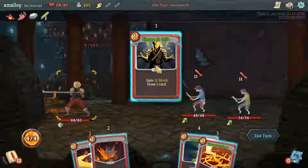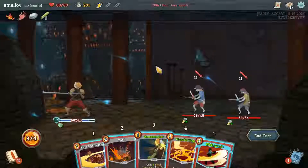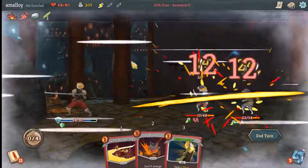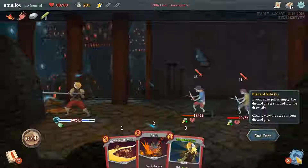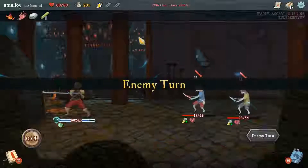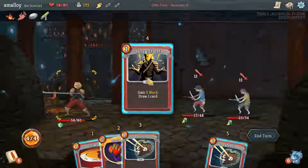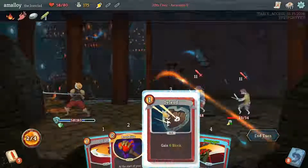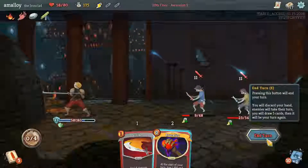We're blocking this turn so let's do that first since it draws. Thunderclap, whirlwind — is that better than just a whirlwind? Yes it is. It felt like that should have done more damage than it did — oh, I just saw the number 12 but they actually took 12 twice, okay fine. I thought I had less energy than I should or something. Rampage for 8, strike for 6 more doesn't kill any of them, so I think I just block.